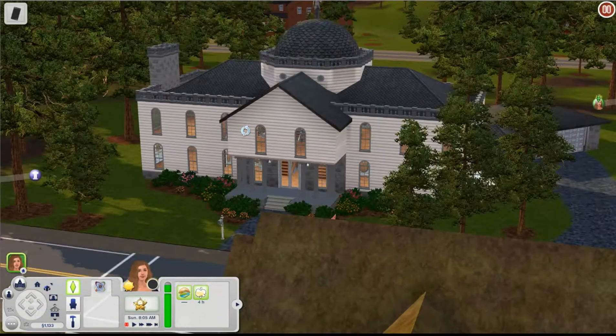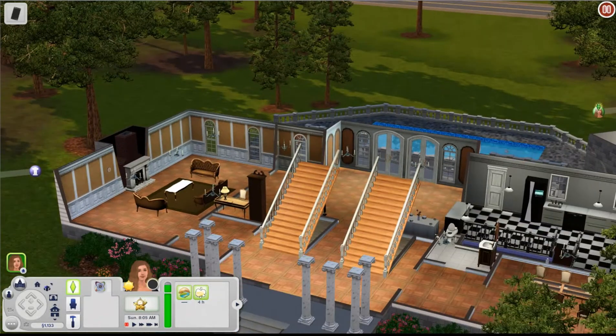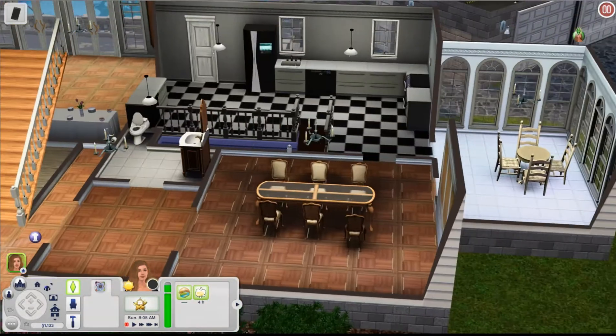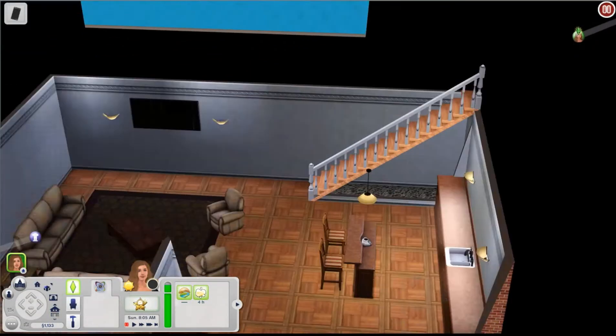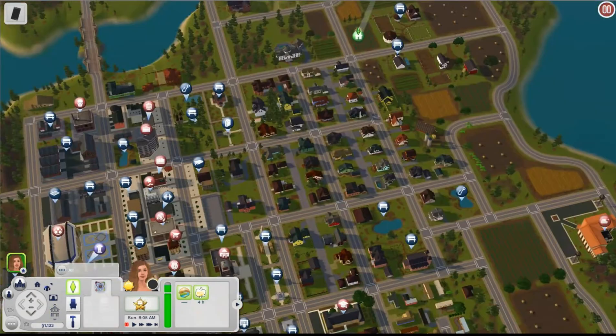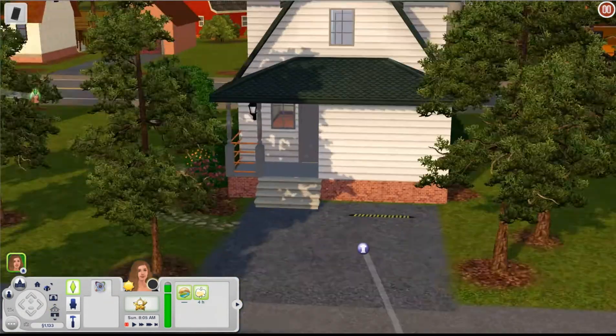Let's take a look at some of the more mid-sized homes. This one is still quite large actually. Inside we have a really beautiful first floor — a nice spacious living room, dining room, and a black and white kitchen I really like. There's also a basement which is a little hangout area. I love when they put basements in with a little family hangout space.